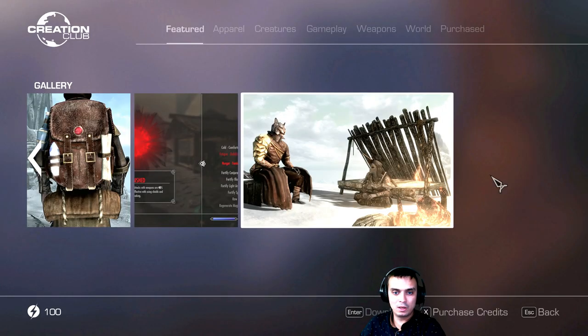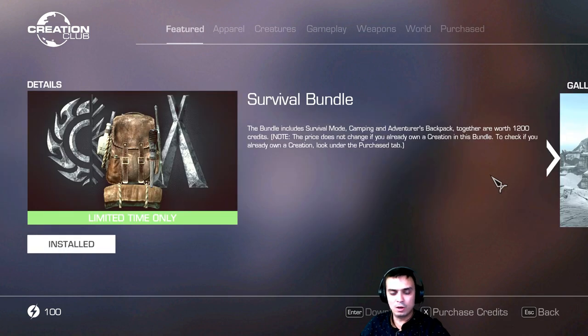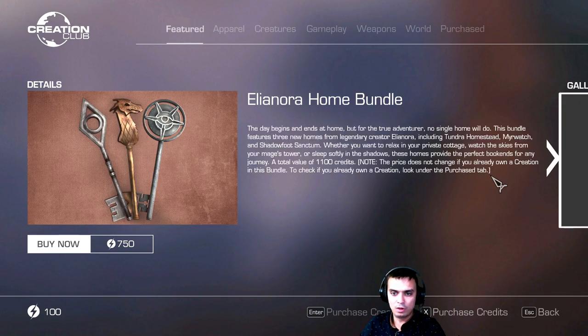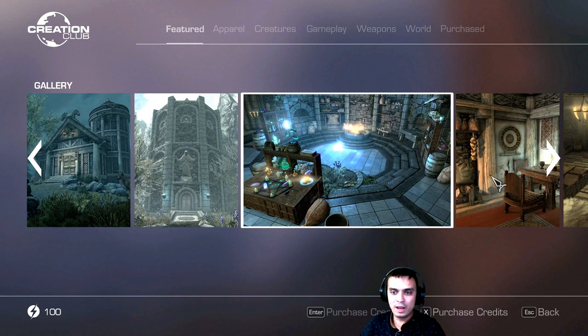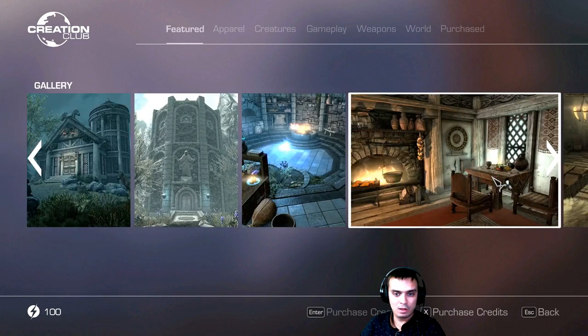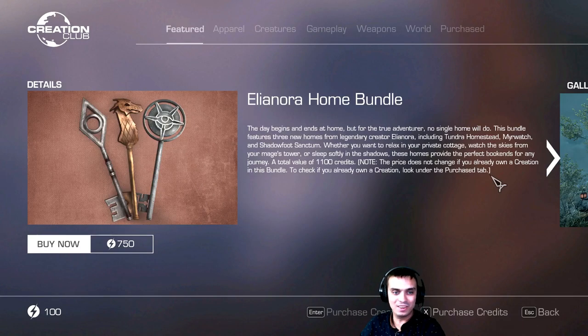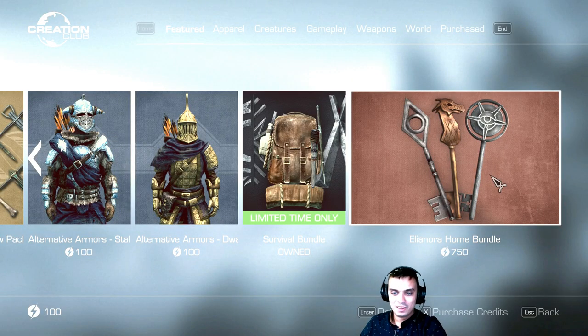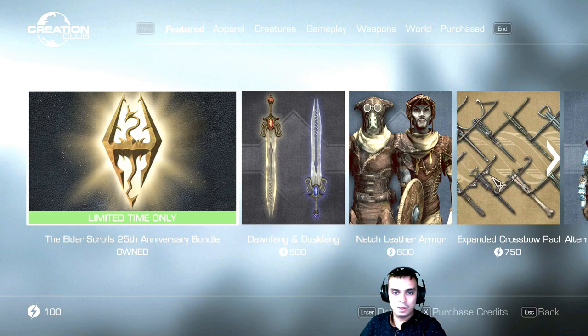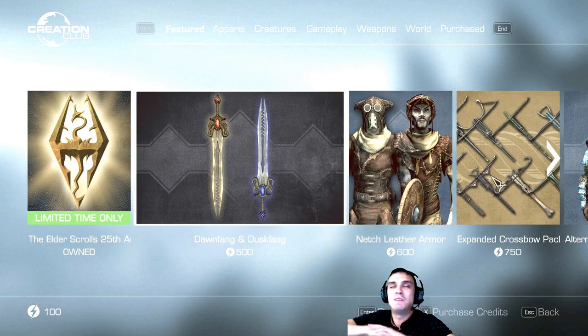I actually got survival mode for free when it just came out. And the Eleonora home bundle — total value 11,000 credits. The price does not change if you already own some. I already have some of these by the way. So I guess I'm gonna refill some credits at some point and buy some more skins, because Skyrim is my favorite game from all games out there.